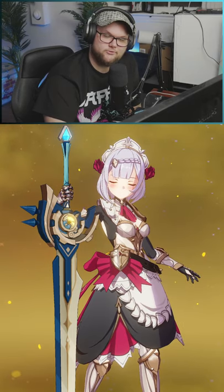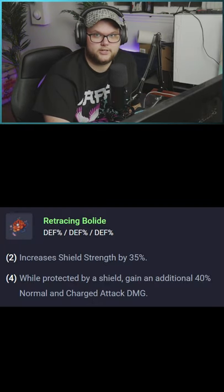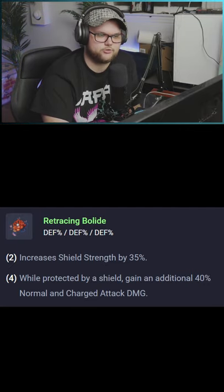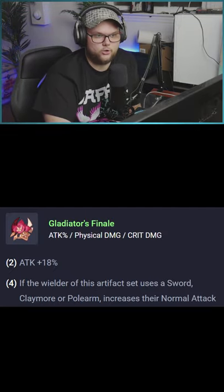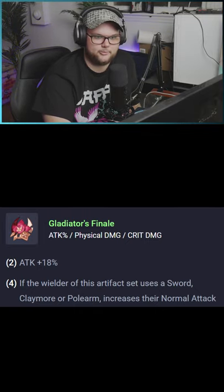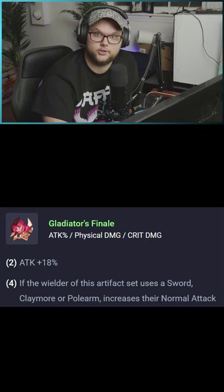When it comes to artifacts, I would highly recommend the Retracing Bolide, because while you're on the field doing damage you'll get that extra shield increase. Or if you want to maximize damage output, you could go with the Gladiator set as well to help increase your total damage output.